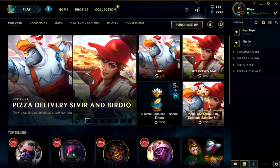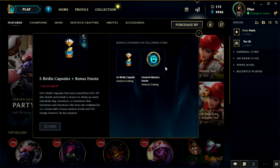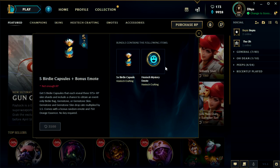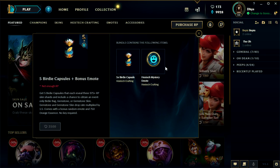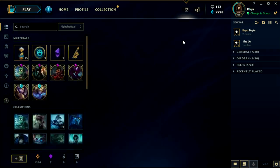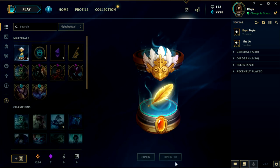So it costs 3,500 RP just for 5 and a bonus. You get 5 birdie capsules that each reveal 3 975-plus RP skin shards, and include a chance to obtain an event-only birdie bag, gemstone, or gemstone skins. Gemstone and gemstone skin drop rate multiplied by 1.5, comes with a bonus random emote and 750 orange essence. So we got a high chance of getting a gemstone or a Hextech skin — we need 3 more.